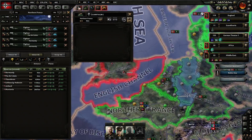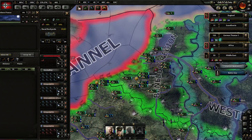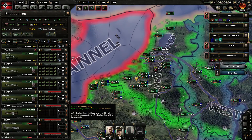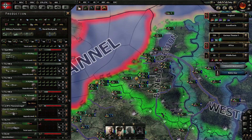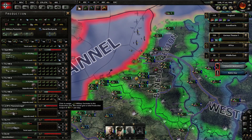We have 1400 planes down here. How much are we producing at the moment? We are producing quite a lot of fighters at this point - about 8 to 9 a day plus another 4 and a half a week, so that's going to be about 10 a day so far. And now we are improving production efficiency as well.